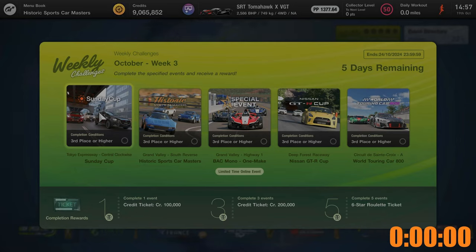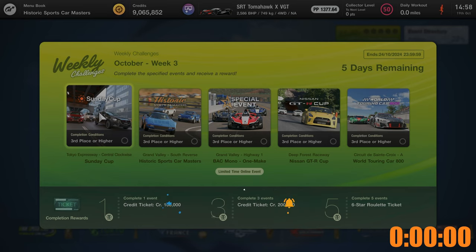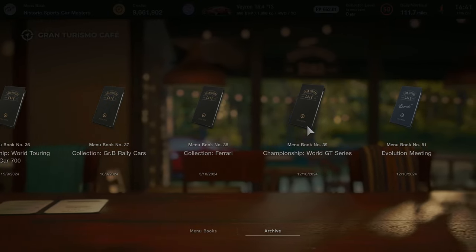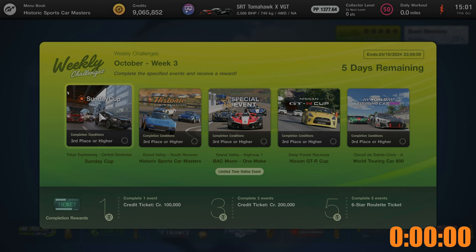Welcome back to another Gran Turismo 7 video. In this video we're focusing on the weekly challenges for October week 3. The aim is to complete the weekly missions as quickly as possible. If you're unsure how to unlock the weekly challenges, you need to complete all of the menu books up to number 39. Before we get started, we're going to go over the challenges we have to complete.